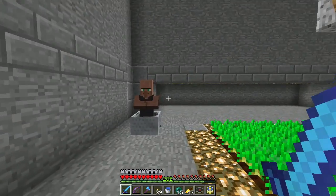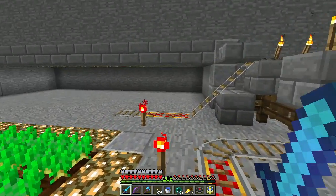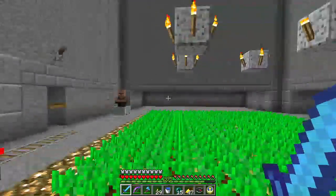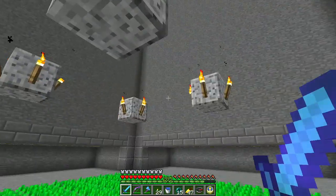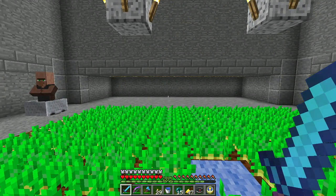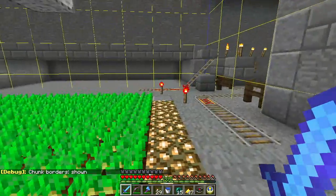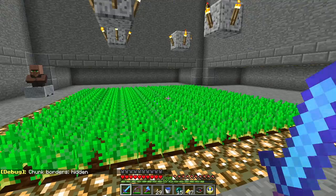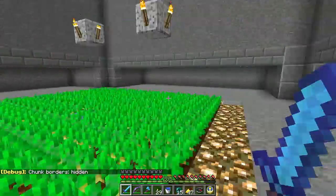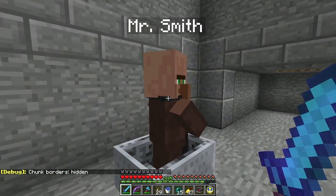This is Mr. Smith, he's a weapons smith, he does not have particularly great trades. I dug out this area — this is a one-chunk area, exactly one chunk — and it is not a slime chunk, which was very important. I dug out this area and we have space. I'm going to build an artificial village down here.